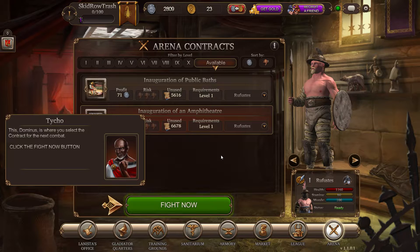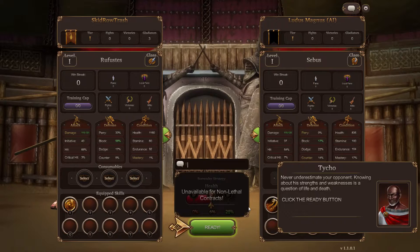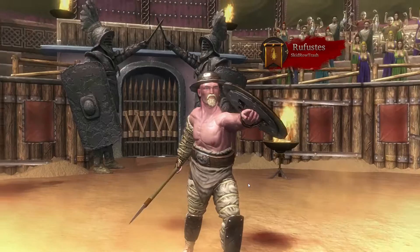Please click the fight now button to search for an opponent. So I have to fight Rufustus - unless maybe I'm fighting as Rufustus. Going to Rome. Never underestimate your opponent. Knowing about his strengths and weaknesses is a question of life and death. I'm ready. It seems it's staring me off against a human opponent. This is Rome, respectable citizen.